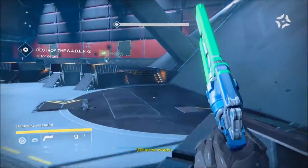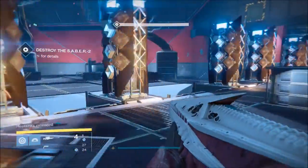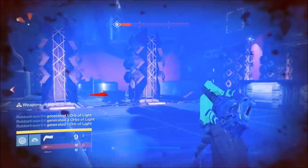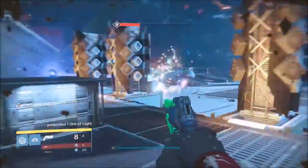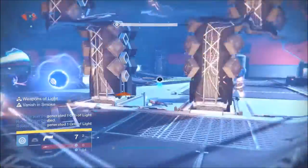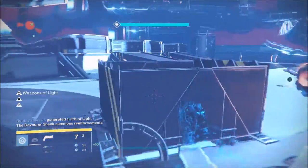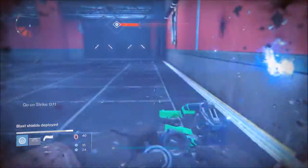Continuing on, the next difficult part is actually the Saber Fight itself. For part one, you just want to run over here and use these parts to your advantage. A bubble comes in super useful. Our Titan switched over to Weapons of Light, which was super amazing, because we could actually just go ham on the Saber itself. Cloaking comes in super useful, and it is very important that you play as a team.